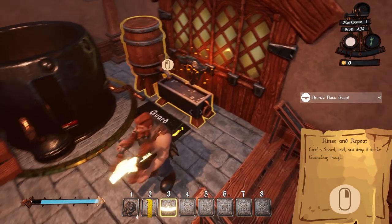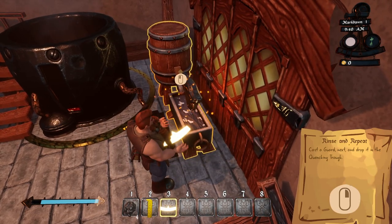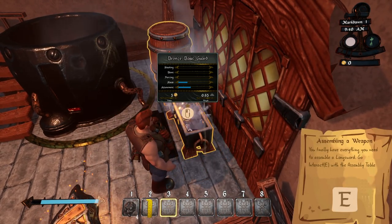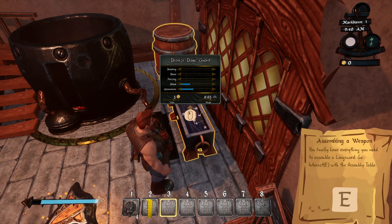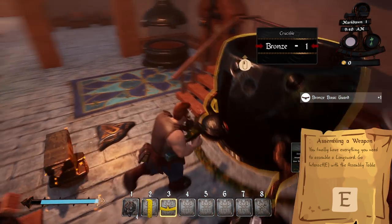This is telling me to drop it in the quenching trough. I believe I can hammer this into different guard shapes, but I won't do that right now because the tutorial isn't telling me to.